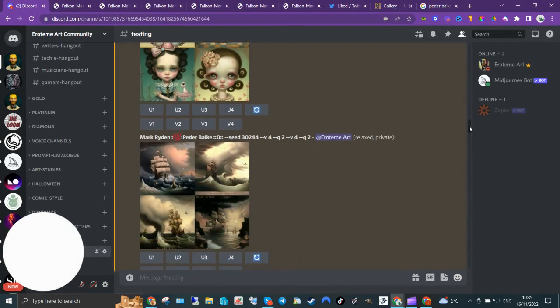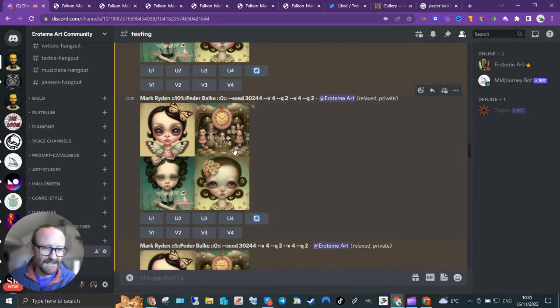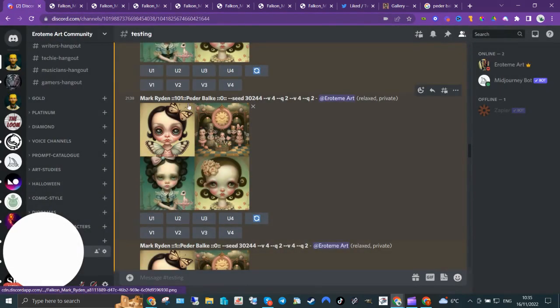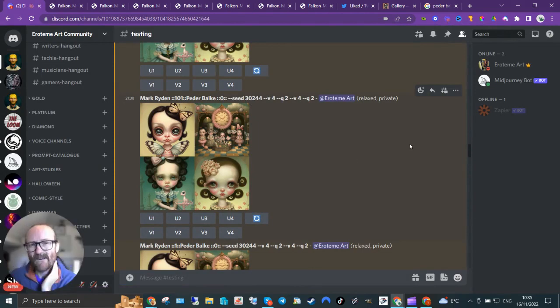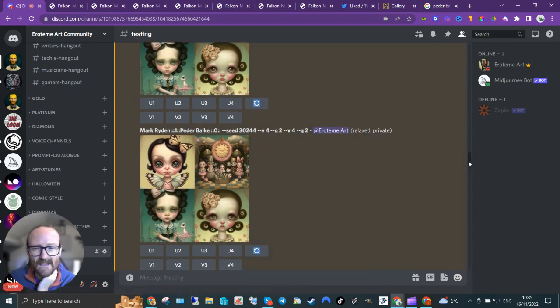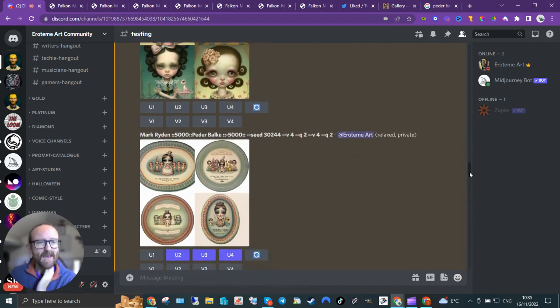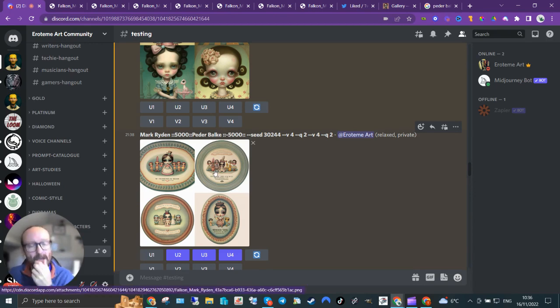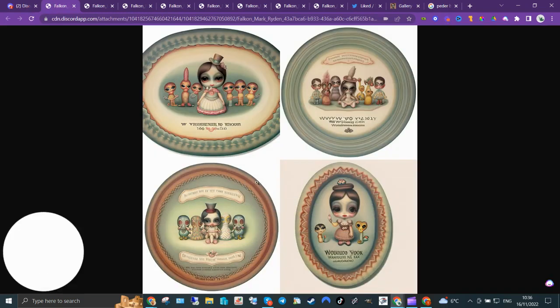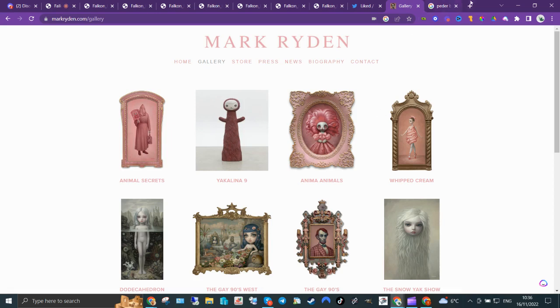I turned Mark Ryden down to 1,000 — you probably can't tell much difference from the 5,000 version. There's no real perceivable difference there — the granularity isn't great. Then I went down to just 1, and again the weighting is pretty much the same. Then — really interesting — I put Mark Ryden at 5,000 and Peder Balke at minus 5,000. Not only did it take out all influence for Peder Balke, but it took out anything related to what Peder Balke does as an artist.